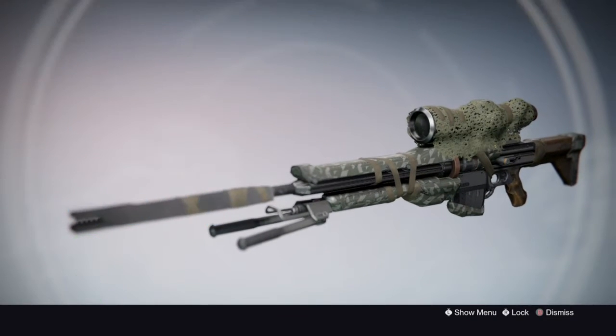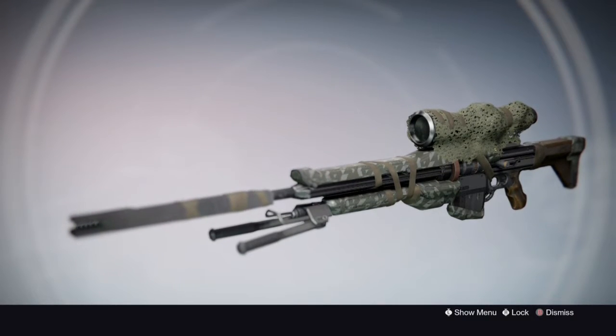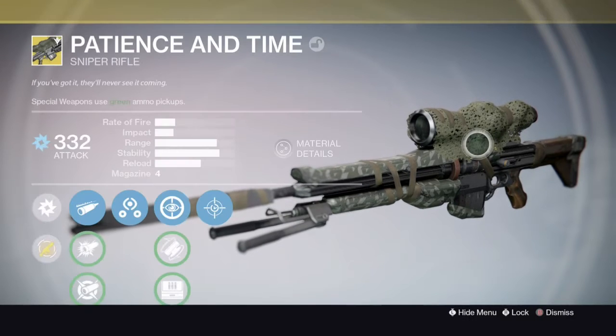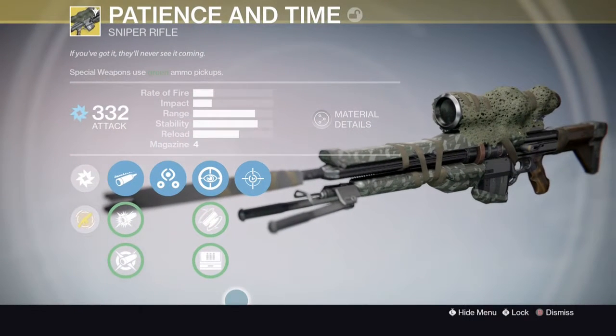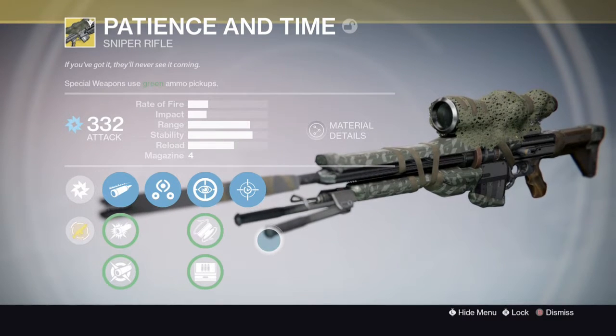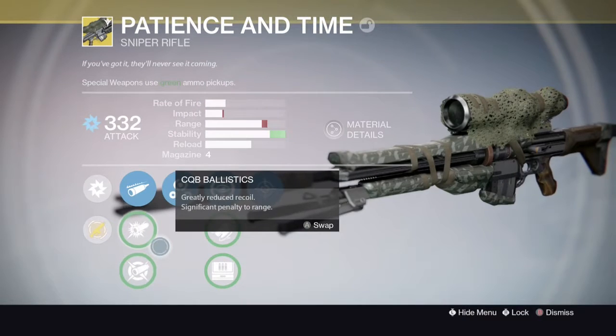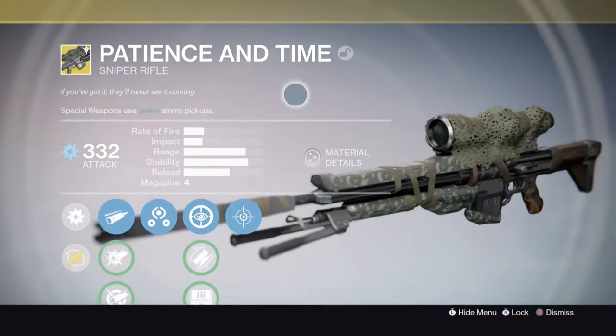In PvP, you can kind of snap to other targets pretty quickly, and then the stability will keep you level, so it'll just be easier. The reload is also fairly quick. I think you can upgrade it, I'm not sure. But we're going to go into the main perks in a sec. That's pretty much it stat-wise.